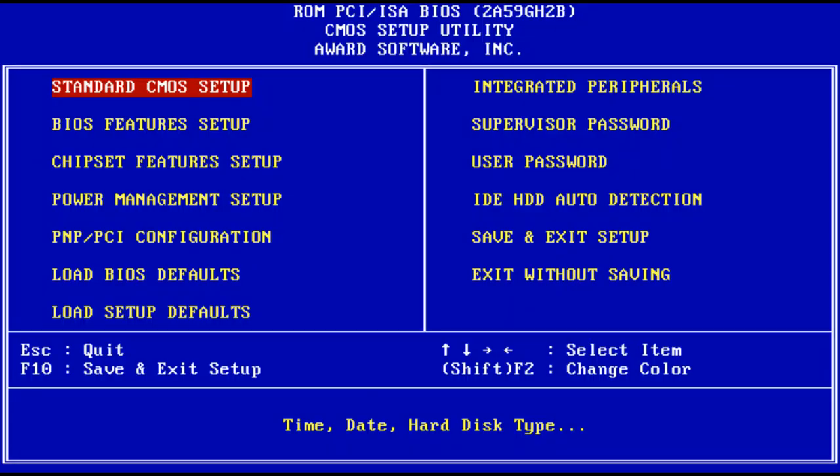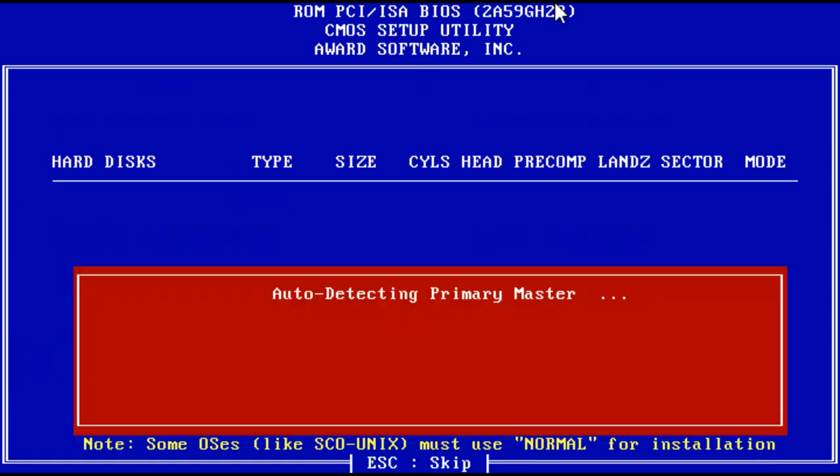Hello guys, welcome to another video. I was gone for a day, been sick, but here we are once again. Today we're going to install Windows 98 Second Edition — well, not just for fun. I'm actually building a system to play Grand Theft Auto 1 and possibly Grand Theft Auto 2. That's the main reason.